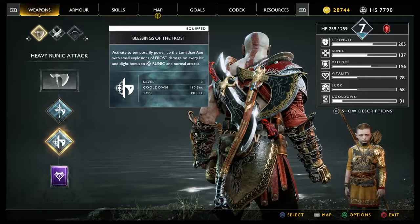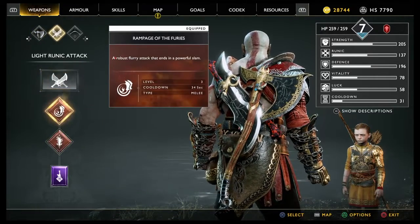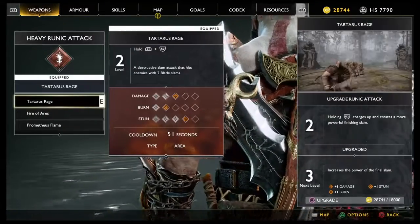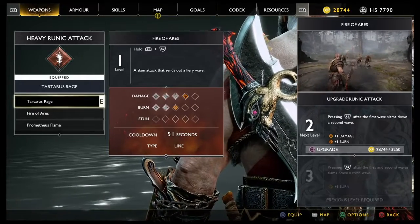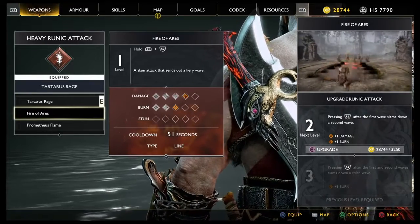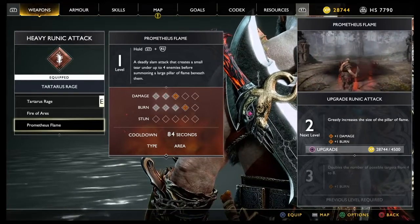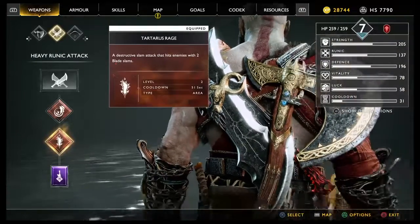Like I said before, I haven't been there. I'm going to be taking Blessing of the Frost 2 with Leviathan's wake. I went with the Rampage of the Furies, because it's pretty good, and the Tartarus Rage is not too bad. If you keep holding it, he actually does a bigger wave and a bigger slam down with the second one.